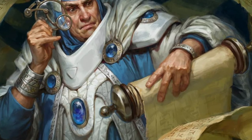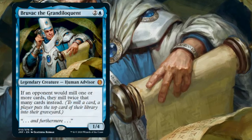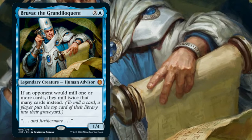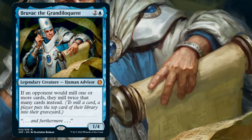Hello everyone, it's Matt here from Scoop and Response. Today we're going to be looking at a brand new commander that's joined us with Jumpstart. Bruvac the Grandiloquent is a 3-mana 1/4 human advisor that reads: if an opponent would mill one or more cards, they mill twice that many cards instead. So if it wasn't abundantly clear, we'll be making a mill deck today.